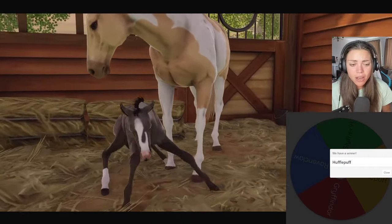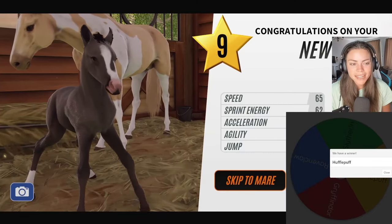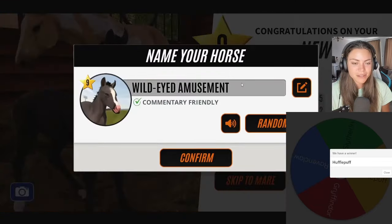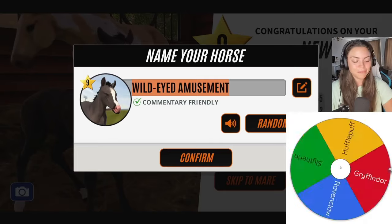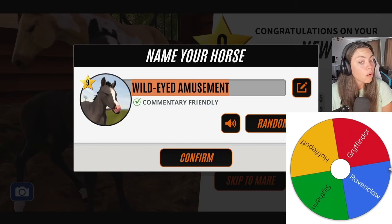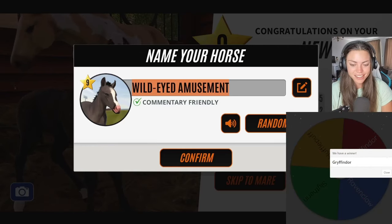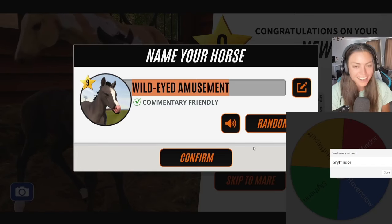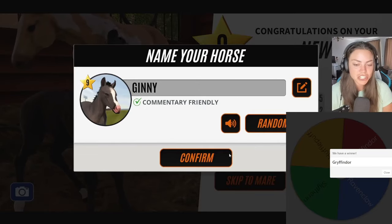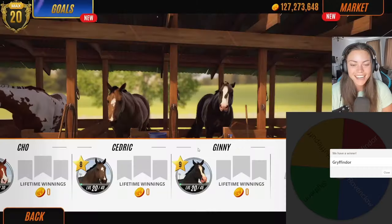Let's go into the next one — oh, it's a little black foal. It could be gray — no, it's definitely black. Let's age her up and see. We need a Harry Potter name — but we don't know the house yet. Let's go to the wheel. Oh okay — it's Gryffindor again, and it's a filly. Ginny Weasley will do! She needs to be a ginger really for that, but Ginny will do.